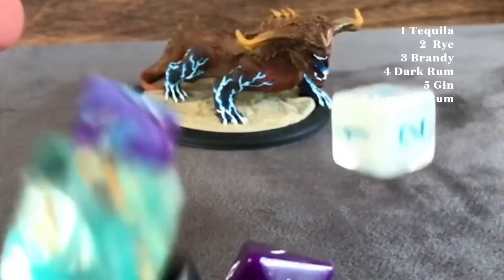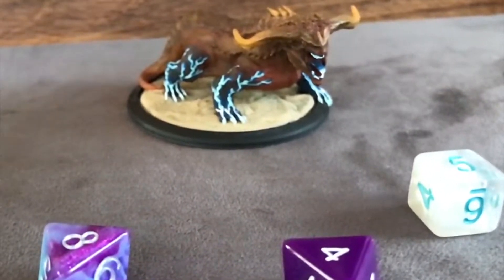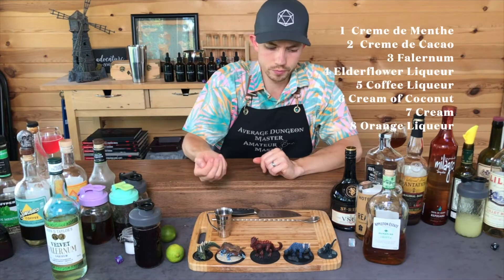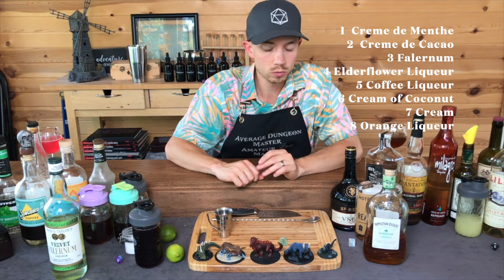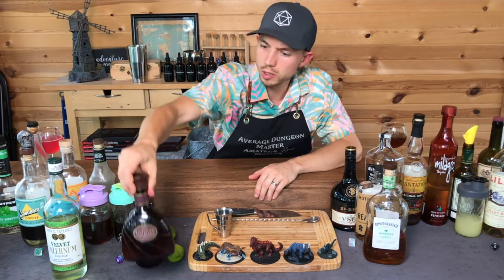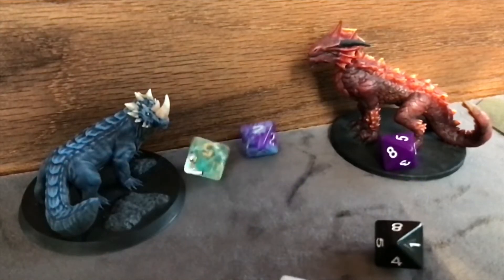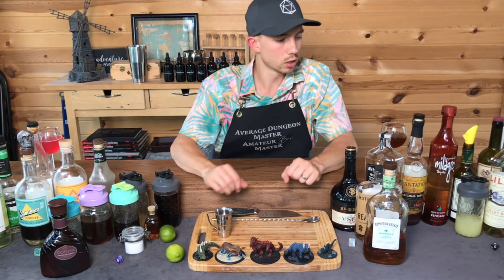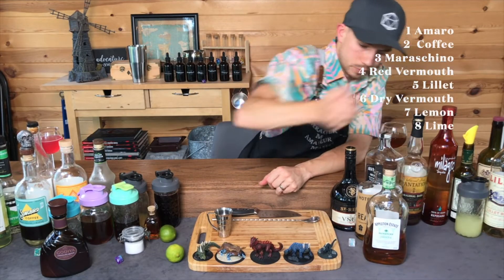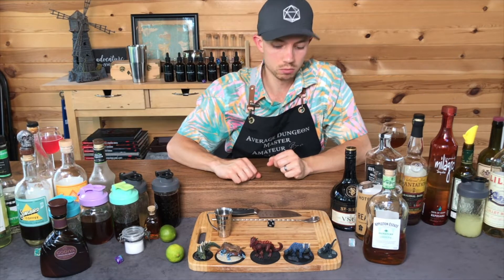New base spirit. Six — Jamaican Rum. Appleton Estate. Rolling for modifier. Two — Creme de Cacao. For creme de cacao I have Godiva chocolate liqueur; it's sweeter and very much a dessert drink, so this will hopefully turn into a dessert drink. Roll for wild card. Three — Luxardo. Luxardo cherry.